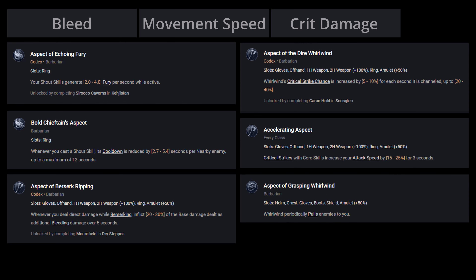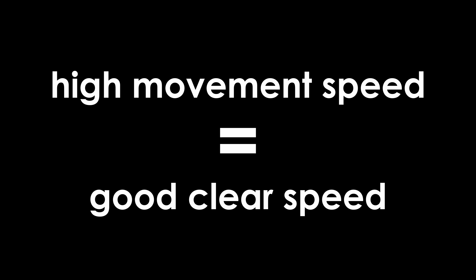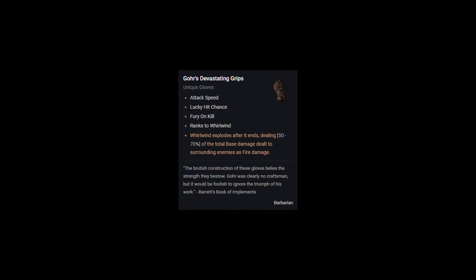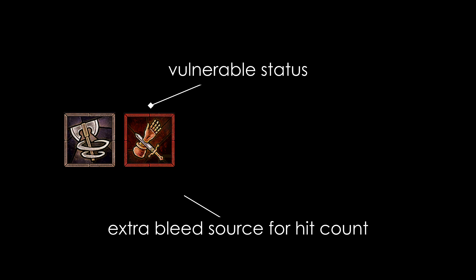And Aspect of Grasping Whirlwind for the quality of life it provides. In combination, we can maintain high movement speed and good clear speed, all the while exploiting Gohr's to guarantee that single target damage is very reliable as well. Whirlwind is our obvious choice for a spender and an excellent clearing tool when combined with Two-Handed Sword technique, which opens up huge bleed damage potential. We complement it with Flay for the Vulnerable status and an extra bleed source for our hit count.